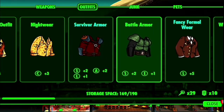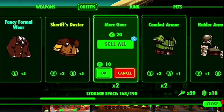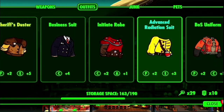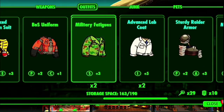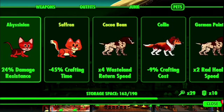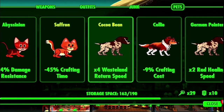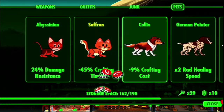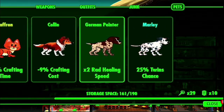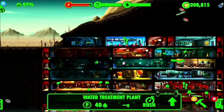Everything else is blue. Perception plus four, that's not bad. Get rid of that. Get rid of those. Let's sell cocoa bean and the cattle dog and the German pointer. All right, that seems a little better.